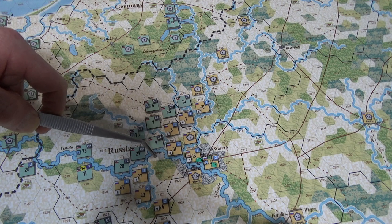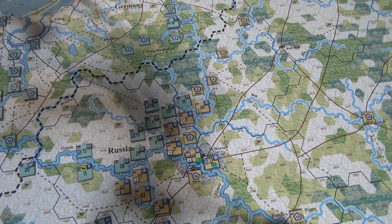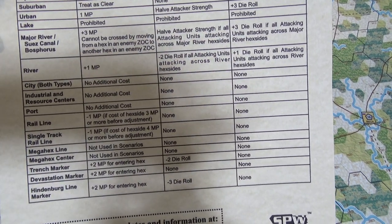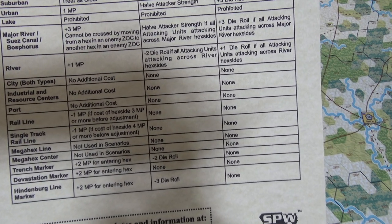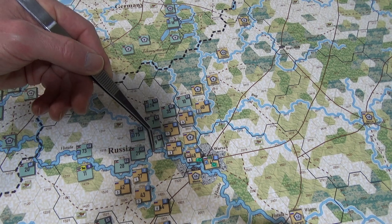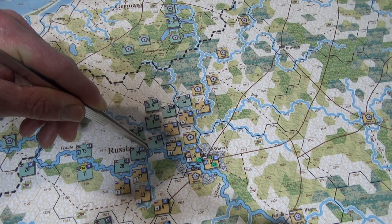So, for example, at the moment, no German unit can enter this hex from this way. They cannot cross. Hopefully you can see here — there it is, right there: the Major Rivers. It says cannot be crossed by moving from a hex in an Enemy Zone of Control to another hex in an Enemy Zone of Control. So at the moment, as long as I keep some units here and here, the Germans cannot cross, because of that Major River — that double blue line there.